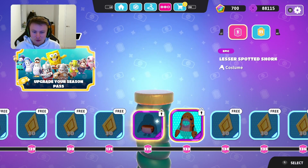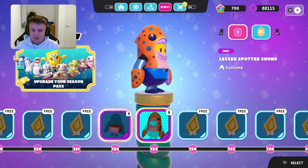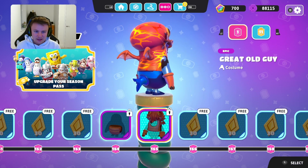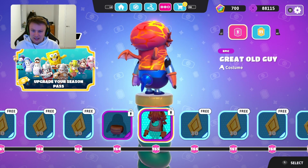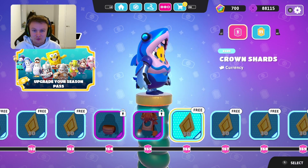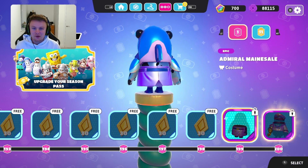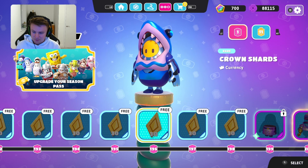At level 132 they have the lesser spotted shark — it's another shark but this time they've made it orange, which I'm guessing symbolizes that you've got more wins maybe. And then at levels 164 and 165 you get the great old guy — that is a very cool looking costume. If you get that far then you know you've done well because it's animated as well. So as soon as you get up to that level you better be equipping that. And finally at levels 199 and 200 the admiral mainsail — if you wear this you know that you're the god of the game. You've absolutely smashed it, and fair play to you if you do manage to get this far.